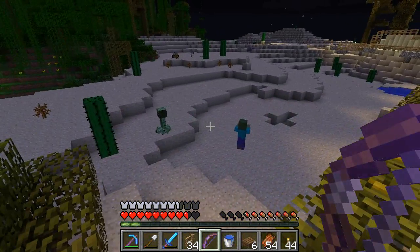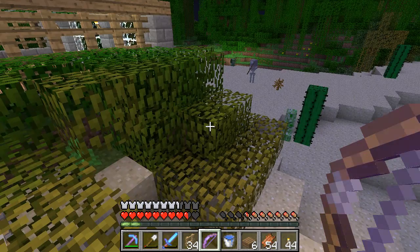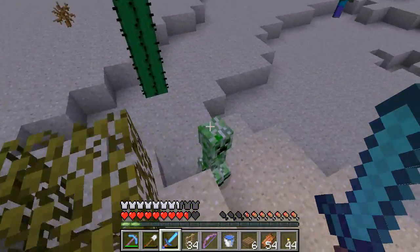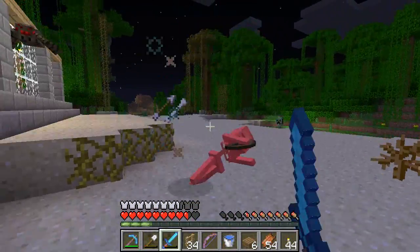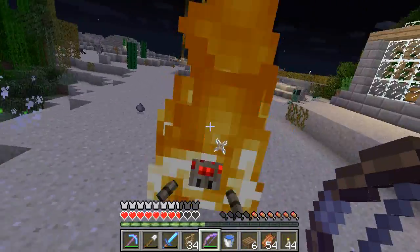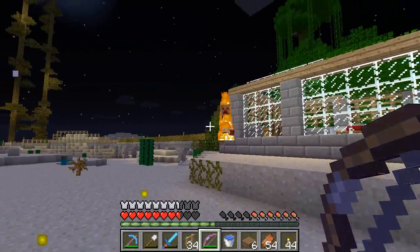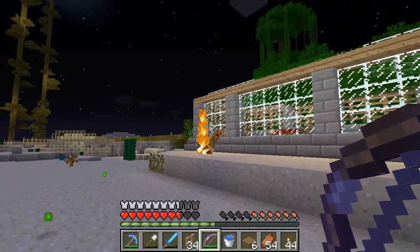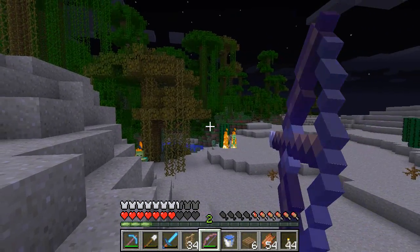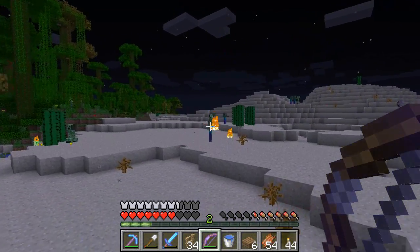Okay, here we go. Whoops, I didn't bring any arrows at all. I think I need at least one, so I've got to kill that skeleton there. May as well get this creeper first, then get the skeleton — hopefully get an arrow. Oh yes, Infinity, Punch, Flame — awesome! Oh, Punch 2 would have been good. But that is pretty sweet. That's awesome. All right, thanks for watching, bye-bye.